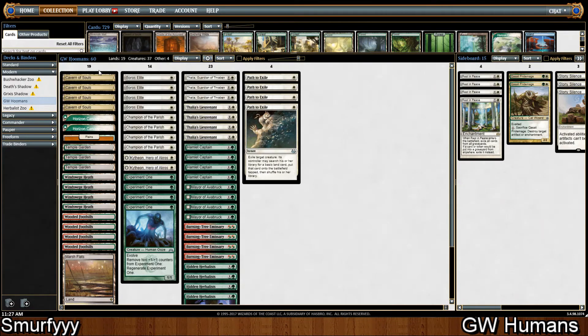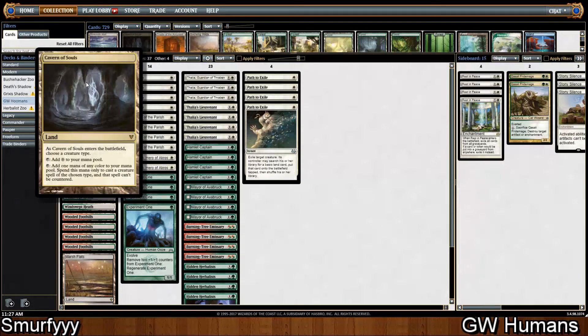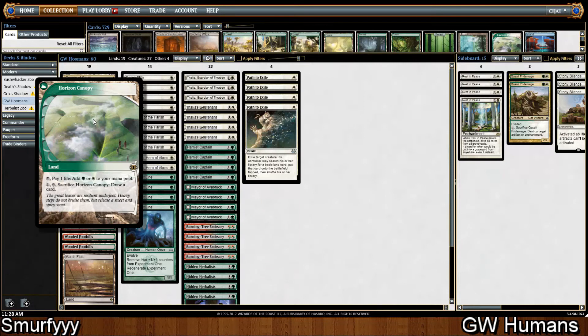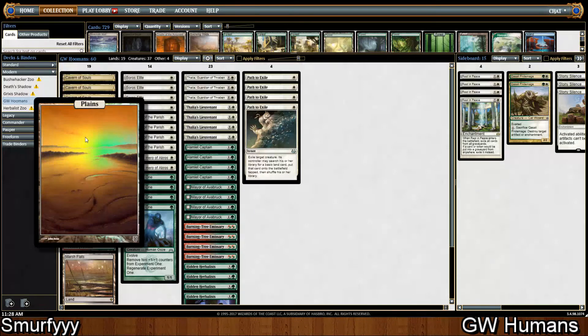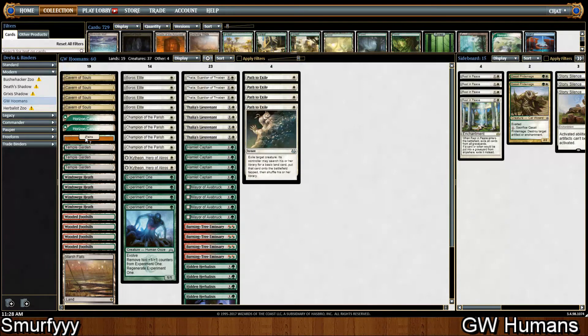I've made some changes, mainly on the mana base. The old mana base was just incorrect — I copied it from the wrong deck so it was just the wrong mana base. We're playing four Cavern of Souls, since we're literally over a creature deck and it's a Humans deck, so Cavern of Souls is great against Counter Magic decks and also just really good fixing. Two Horizon Canopy so it can draw you cards late game if you flood out. One Plains for things like Path to Exile or when you need to fetch a basic because you're worried about your life total. Three Temple Gardens and then nine Fetchers.